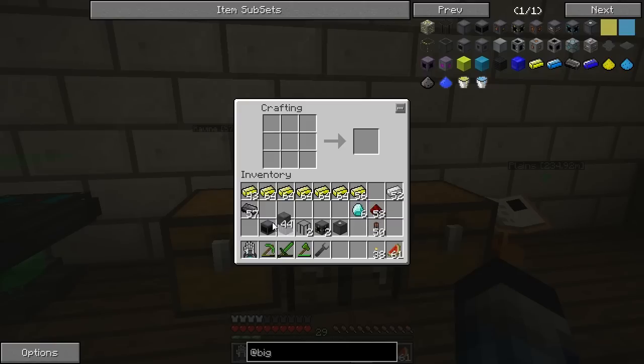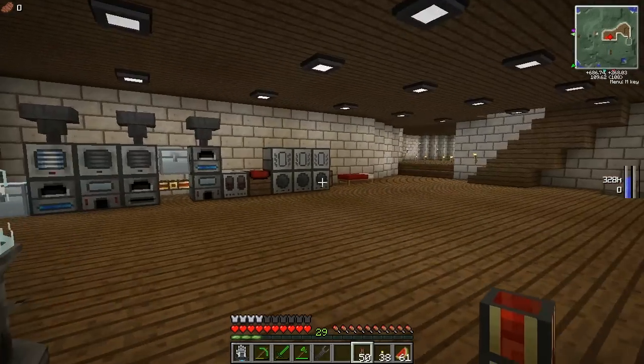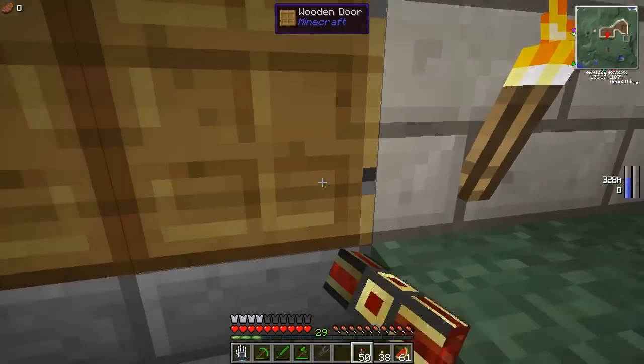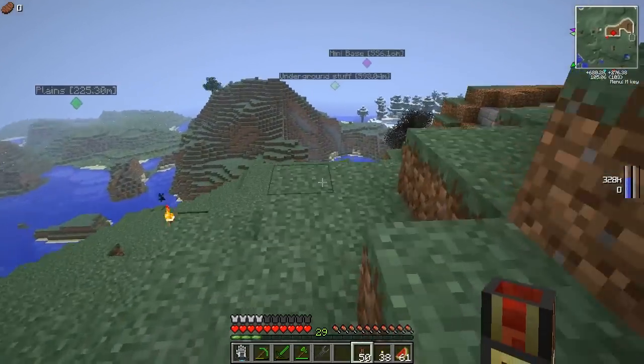So let's have a look at what we've got: the casing, the power tap, the controller, the fuel rod, access port, the control rod, and we've got some power cable. We need somewhere safe-ish to build this, and hopefully that's where my little side project that you haven't seen yet comes into play.